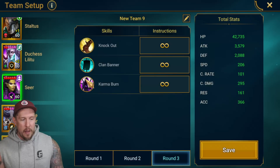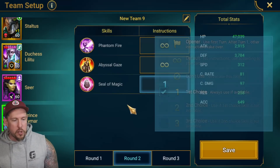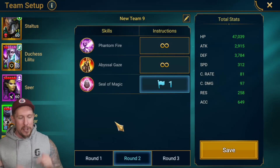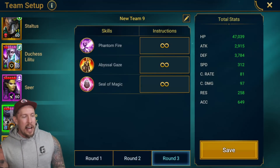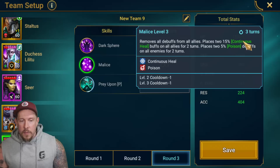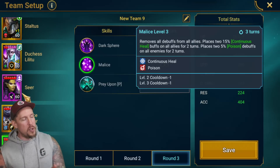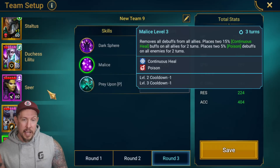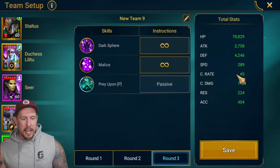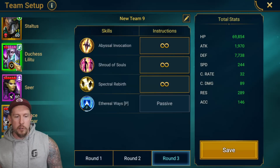We have a Seer activation team, then Staltis carries the brunt of the damage on the actual Dragon. Duchess is on the team only to activate Seer — even an Elva would be amazing since she brings a cleanse to keep the team alive. None of these speeds are super important. We have Seer prioritizing A3 Karma Burn on rounds one and two. Kymar we're not using Seal of Magic on the first wave, opening with it on the second wave. Bad Elcazar is great — his two continuous heals help activate Seer and ensure Karma works every single time, especially since we don't have a debuffer. Running Lydia instead of Bad Elcazar is another option.